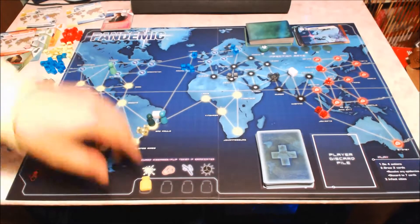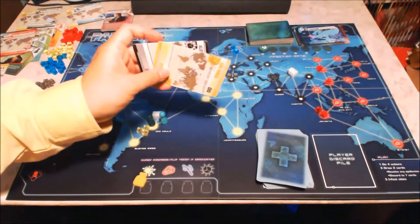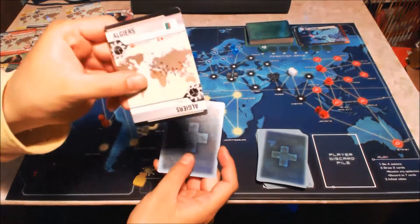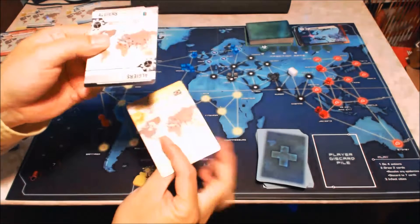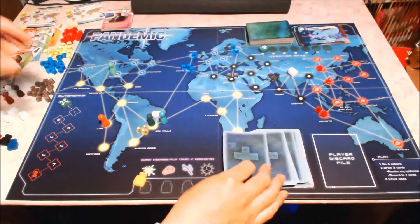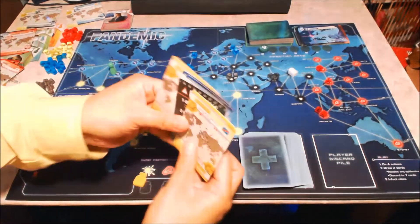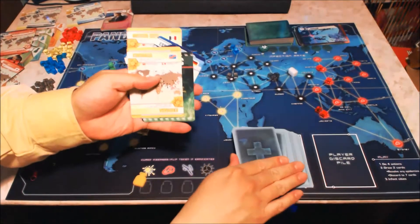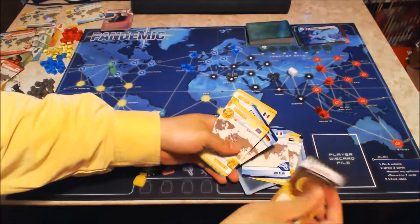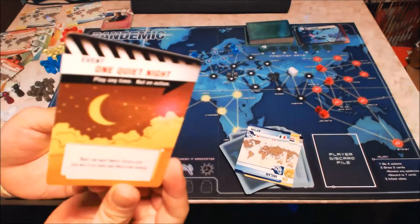The second part of a player's turn is to draw cards — you draw two, one each in turn. Normally they'll give you these player cards which just give you an extra city and more options. Sometimes you can get an event card. These event cards can help you out and you can use them at any time — any player can use their event card.